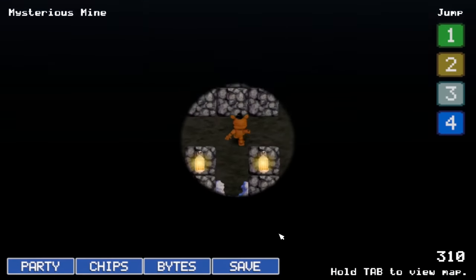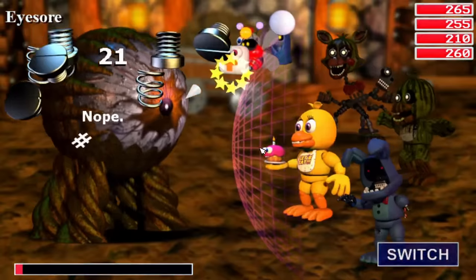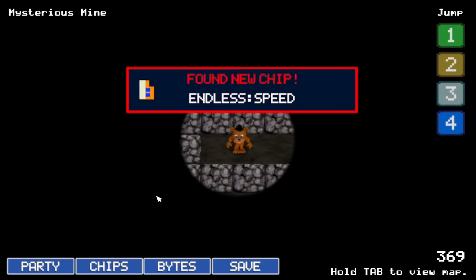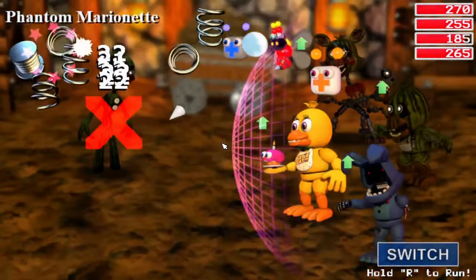Shortly thereafter, I would enter the mysterious mine in hopes of collecting more chips. Here I would fight Eyesore, who was a complete pushover due to my newfound Block Unscrew chip. I would then collect the chip Endless Speed and encounter Phantom Marionette, who was promptly annihilated using Unscrew.